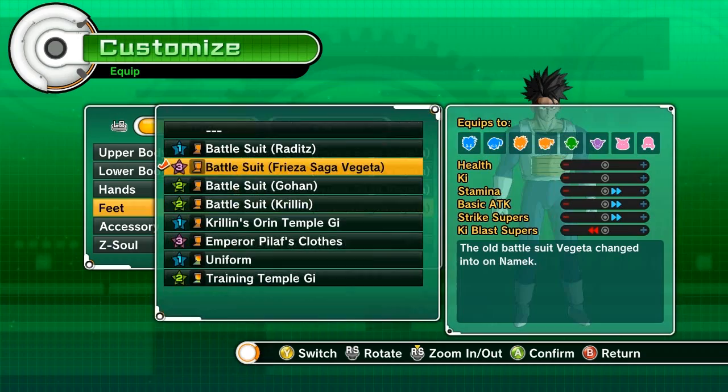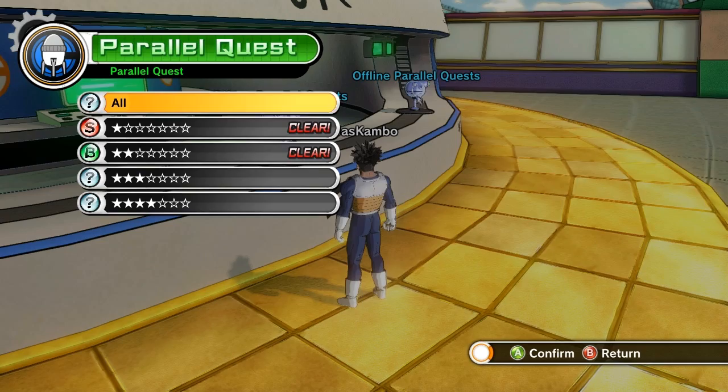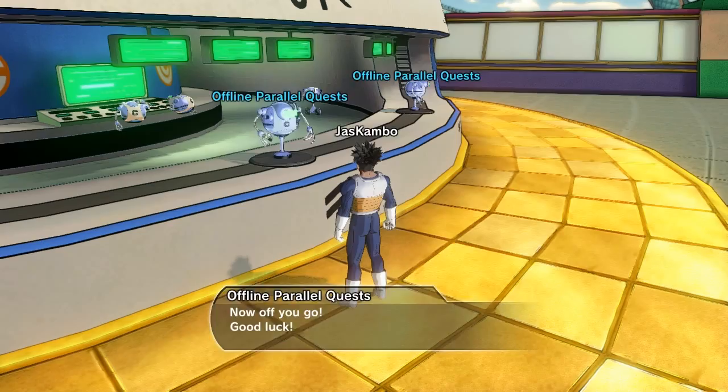So what you have to do is come to the Parallel Quest. I don't know if you can get it with online, but I'm pretty sure you can. You go to the offline Parallel Quest and go to number 13 — PQ-13 — which is a tri-race co-op. And you have to defeat Krillin, Piccolo, and Vegeta. You don't really have to do any of the stipulations that it says.